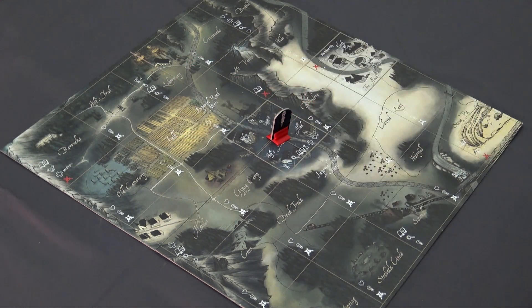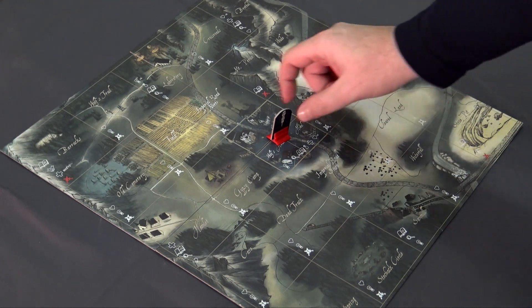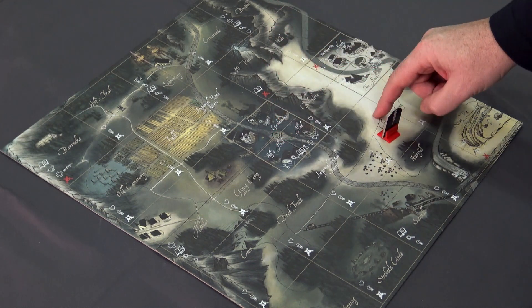The only exception to this simplified rule are the tiles Mount Perron and Belvedere. You can move onto Mount Perron only from Belvedere, and you can get to Belvedere only from clear land.